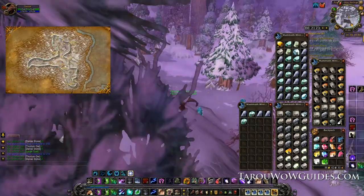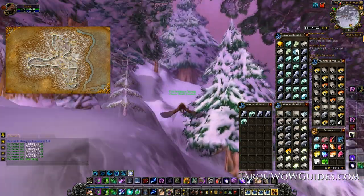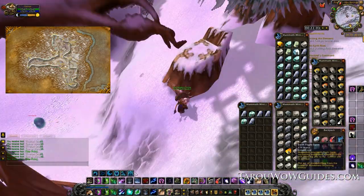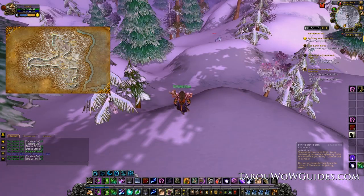After your break continue mining in Winterspring. Things should start to green out and it may take a few veins to get skill points, but it's still faster than going straight to Outlands and farming fel iron. It should only take a lap or so around the zone so it goes really quick. At 325 return to the mining trainer and learn everything available.